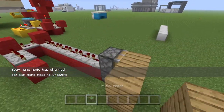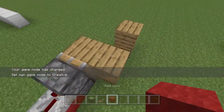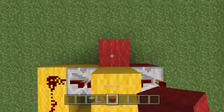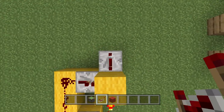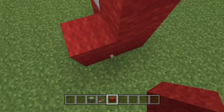You can add like a layer out of these ends here, and then you can lead it up to like a redstone door or something like that.